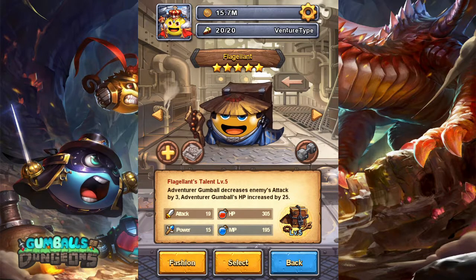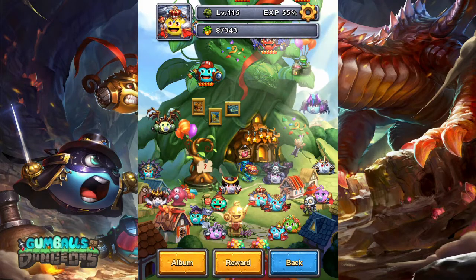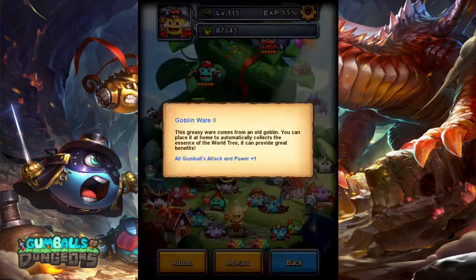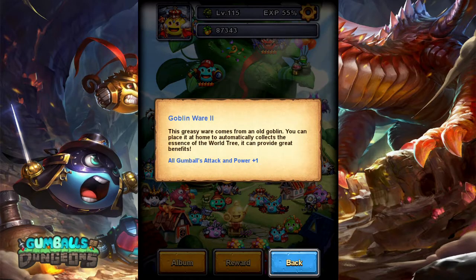We also have Flagulant — an adventure gumball that increases the enemy's attack by 3 and HP by 25 as a 5-star. For the babies, we only have 2: the Prince and Red Hood give plus 20 HP, and the Holy Warrior Athena baby gives plus 1 attack. If you're high enough in your Exploitation level you're able to get the Goblin Wears — Goblin Wears level 2 gives you plus 1 attack.